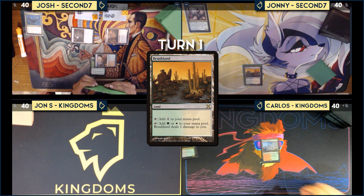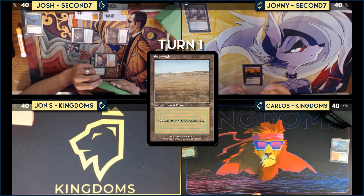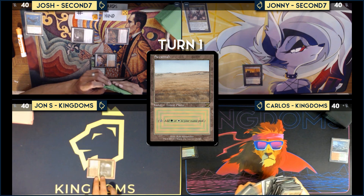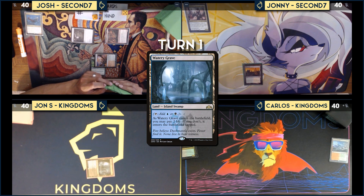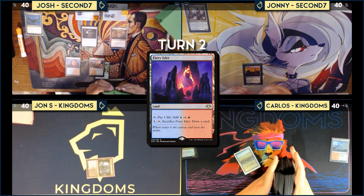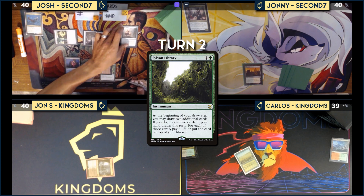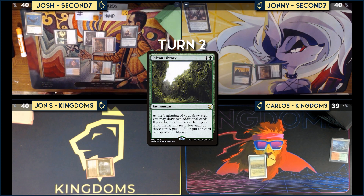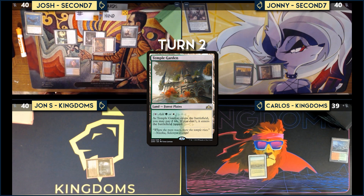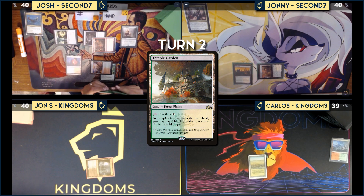Josh plays Fiery Islet as land for turn, casts Simic Signet, then casts Sylvan Library and passes. Carlos plays Temple Garden tapped and passes. John S. notes he didn't draw the Fiery Islet — hashtag never punished. Josh draws, plays Verdant Catacombs, cracks it for a Taiga, taps two mana for Kataki War's Wage.